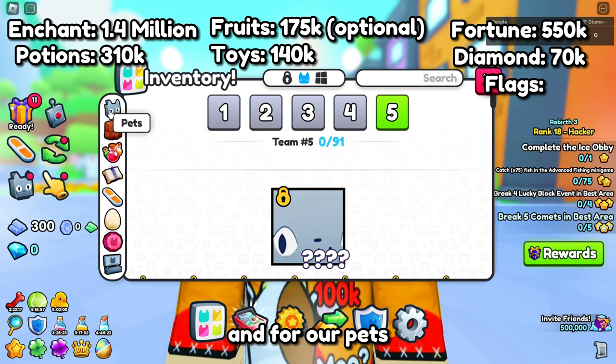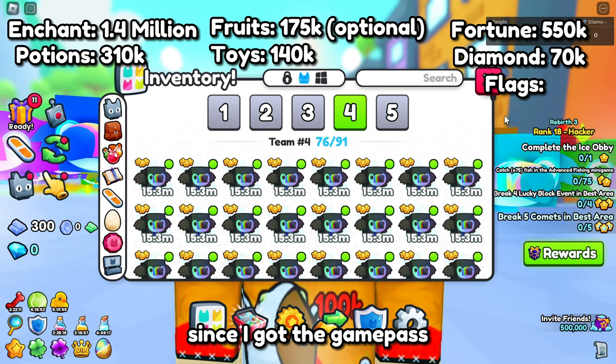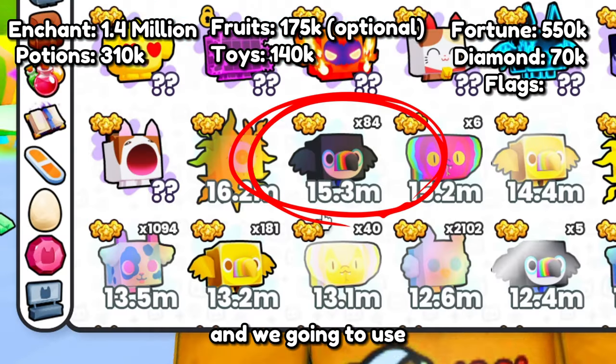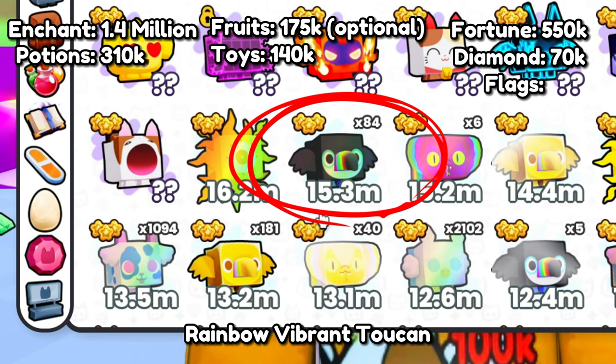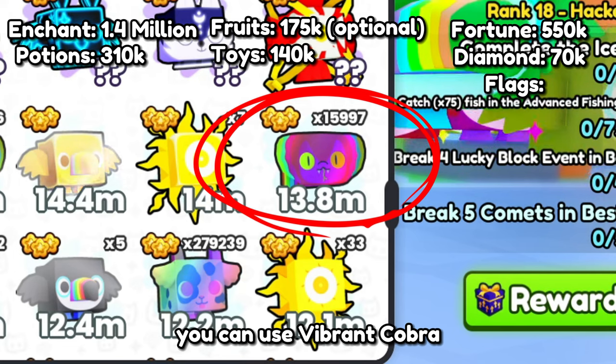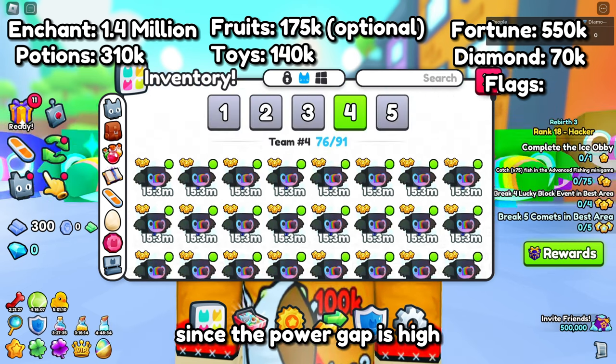For our pets, since we're running free-to-play, minus 15 — I got the game pass. With rank 18 you can get 76 pet equip slots. We're going to use Rainbow Vibrant Toucan. If you don't have Rainbow Toucan, you can use Vibrant Cobra, but I highly recommend Vibrant Toucan since the power gap is high.